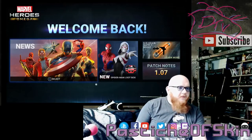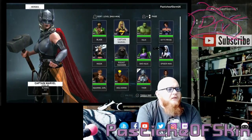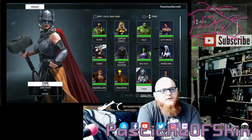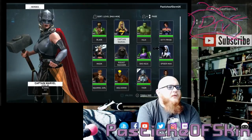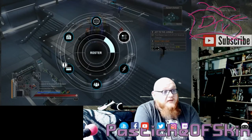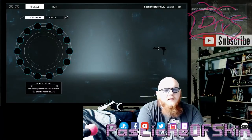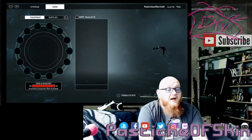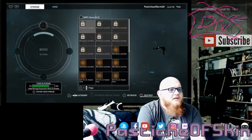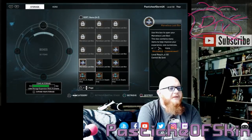I have Blade, Captain Marvel, Hulk, Kitty Pride, Spider-Man, She-Hulk, Rocket Raccoon, Magik, Squirrel Girl, and Wolverine at level 60 — Thor isn't quite finished. That's ten characters, but we actually have more than ten crates because you get another four for completing your first hero at levels 15, 30, 45, and 60. In storage we've counted twelve marvelous crates total.